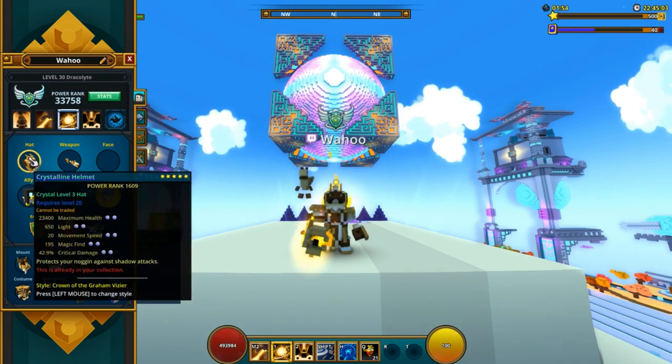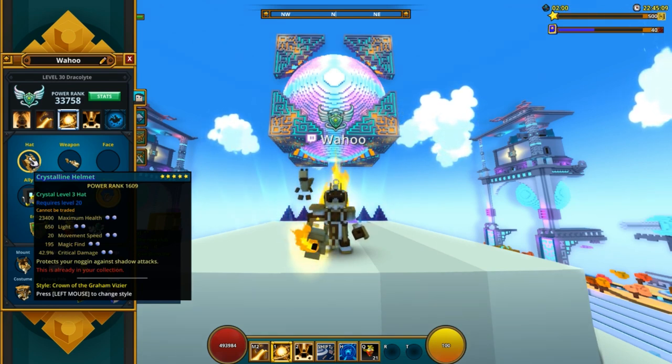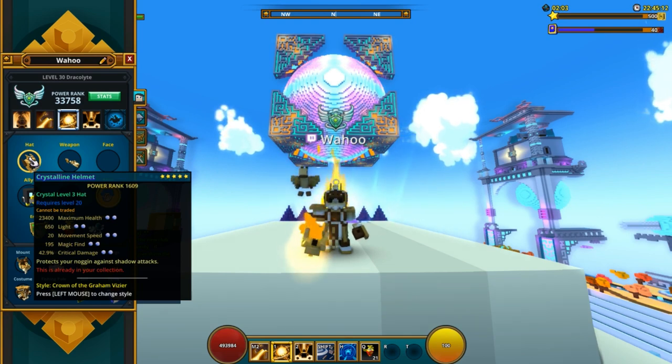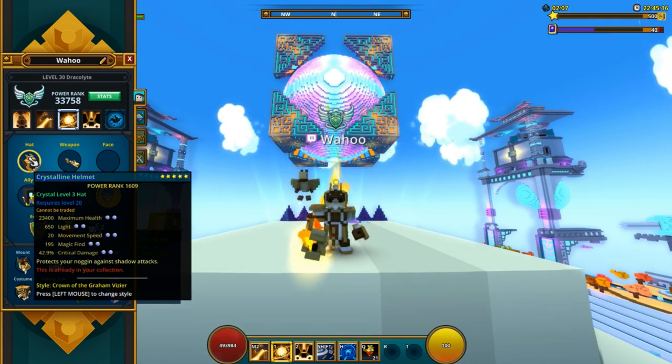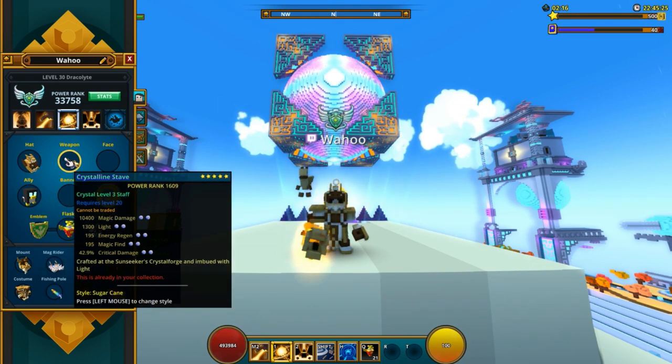First, I want to talk about the hat. As you can see, I have a Crystal 3 hat, all maxed out. It has magic find because you don't need attack speed or anything like that. You would probably get energy regen if you could, but you can't. So movement speed is also a second option. It's basically just like the Shadowhunter as well. So this is my hat — and you can see here is my staff.